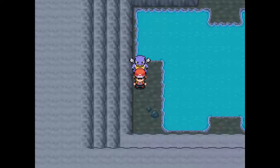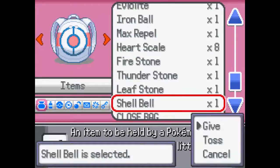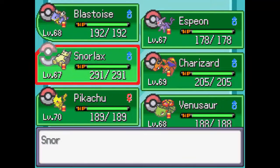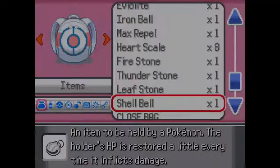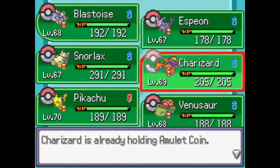Yo, this is cool — it looks a lot like HeartGold. I love how Blastoise is just following us behind. Found a Shell Bell, which is interesting. I definitely feel like I want to give that to someone. Let's give it to Snorlax — wait, it's already holding Leftovers. Maybe Charizard then — holding an Amulet Coin, oh wow.